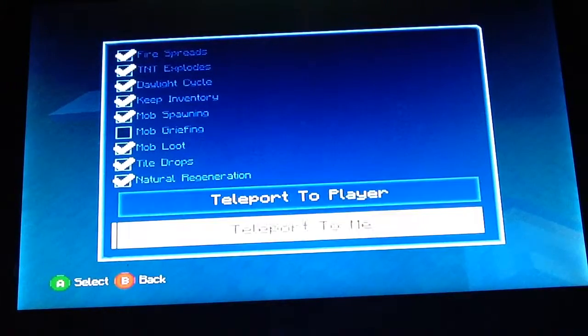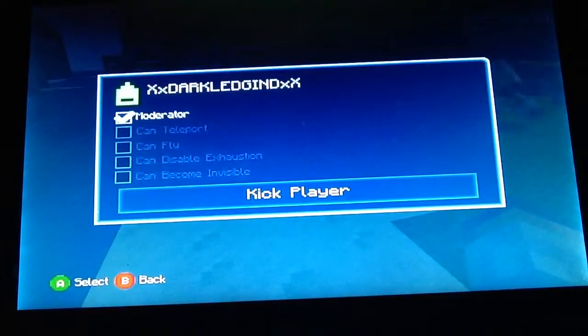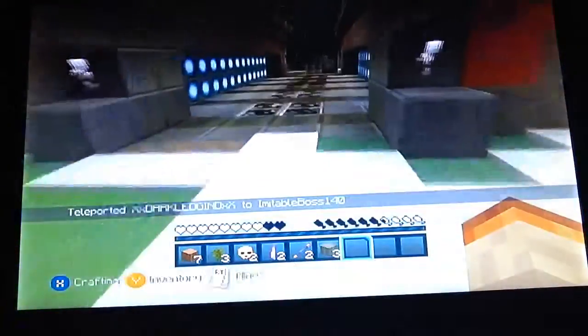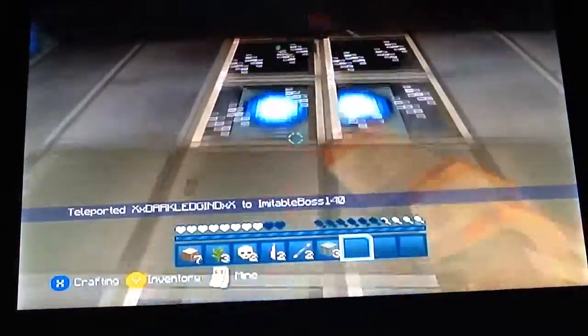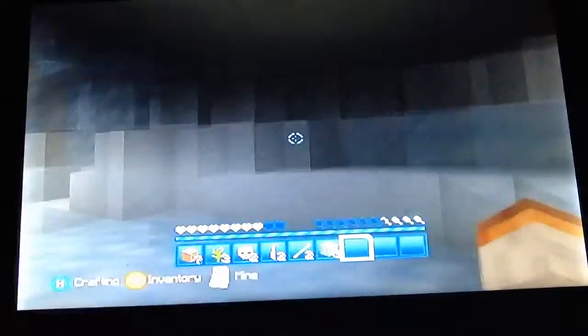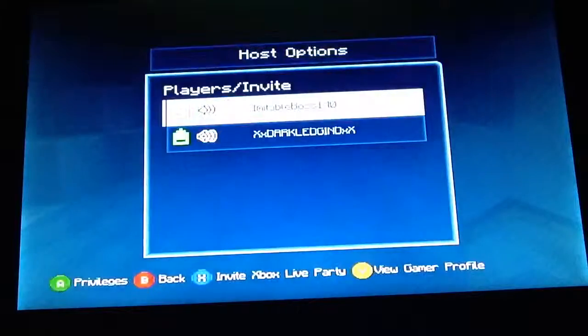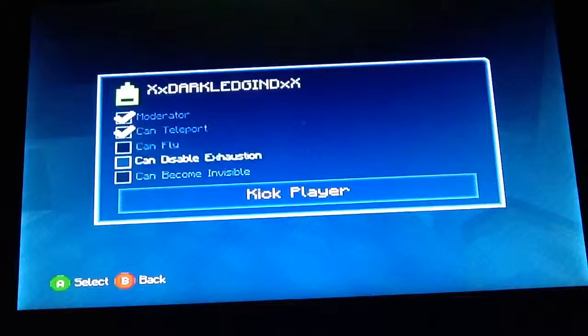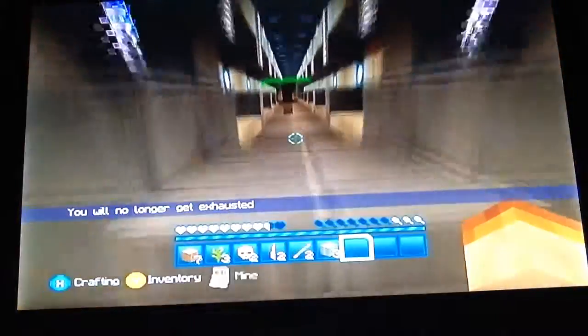Teleport to me! Here, I should give you this. If we disable exhaustion, we won't get affected by hunger — that would be a good thing. Should we or should we not? I'll turn on disabled exhaustion so we don't get hunger affecting us. Let's turn mine on — if you were out of hunger...